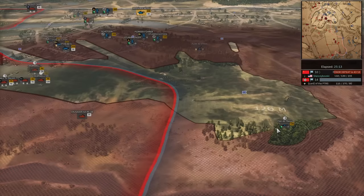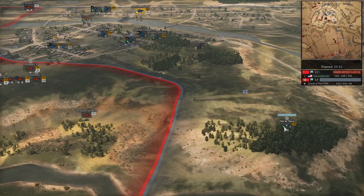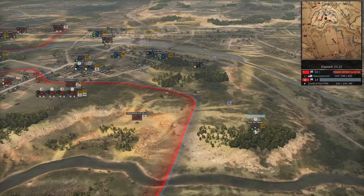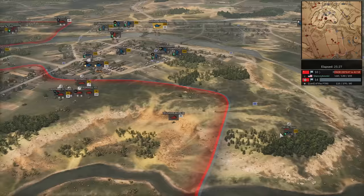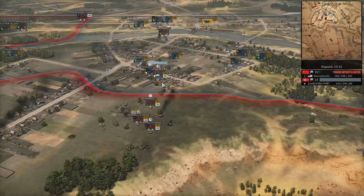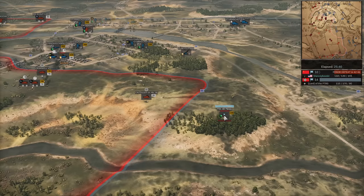Pac-40 takes out one Cromwell, opens up on the second — probably going to be dead before it gets a third shot off. Here comes the second shot, gets a side shot. Stug moving in. We have two sides now. Pac-40 might survive. Two Cromwells go down. Another pen, another Cromwell down. Oh my — Enord's doing it. But here's the Polsten. The Pac-40 can't do it. Stug 3 down.